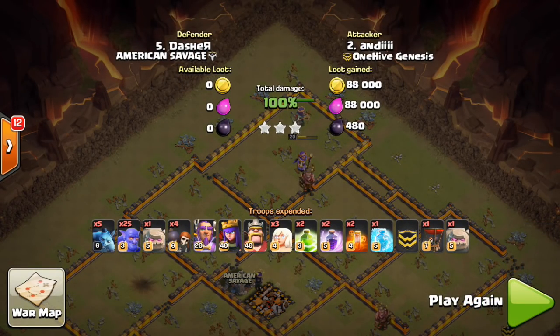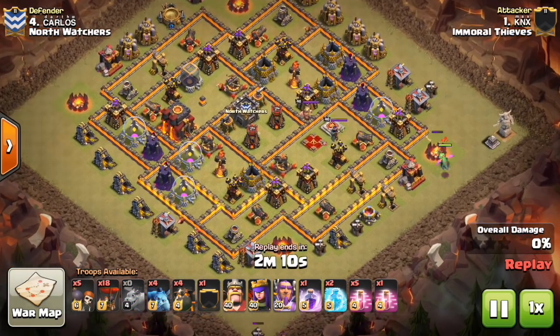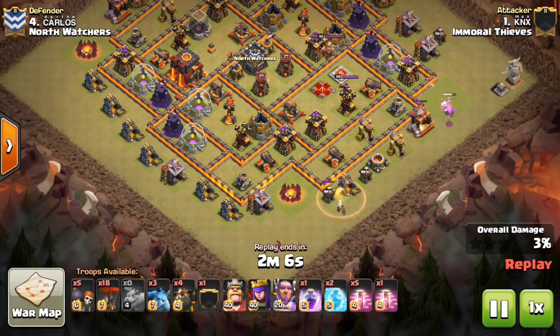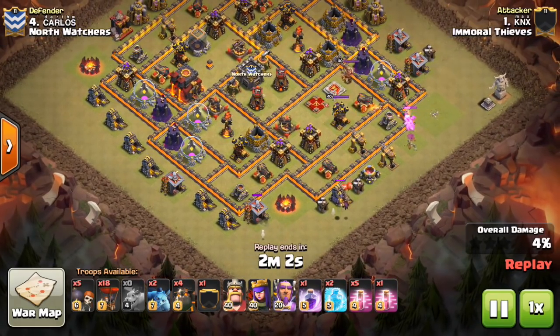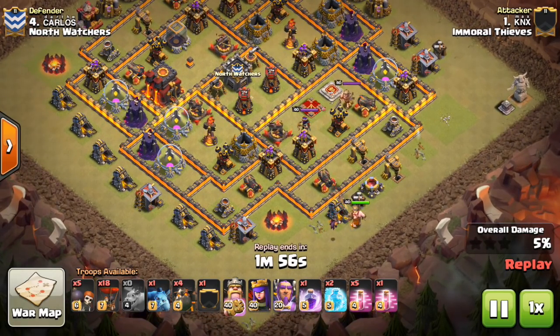These attacks are going to be spliced because I had to pre-record them — it would be too much to get them all from one war. The next attack is from Immoral Thieves — KNX, I think. This is an example of the air attack at Town Hall 11 versus Town Hall 10s.